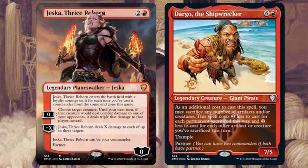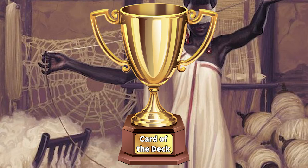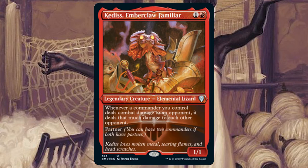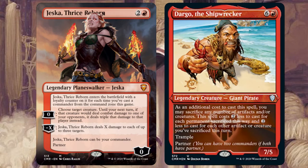The big goal here is to use Jeska's zero loyalty ability to get Dargo to deal triple the damage to an opponent, and as we all know 21 commander damage from Dargo is an instant KO. This brings us to the Gathering the Magic card of the deck award — Kediss, Emberclaw Familiar, which should definitely be in your 99. Make sure Dargo's damage goes through to just one opponent, which triggers Kediss, and then Dargo does that damage to each other opponent. That is an instant win.